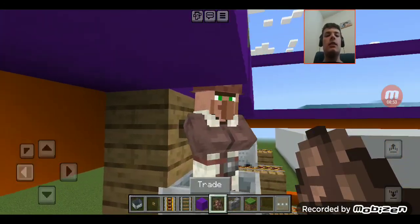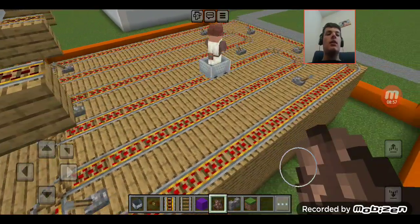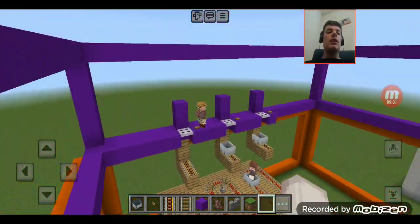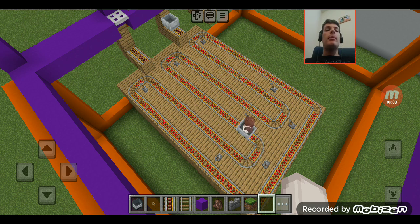There we go — now the villager is riding around on the railway. That is how the Coaster Zone works for eliminated players, and that'll be it for this video. Thanks for watching and please subscribe for more, bye!